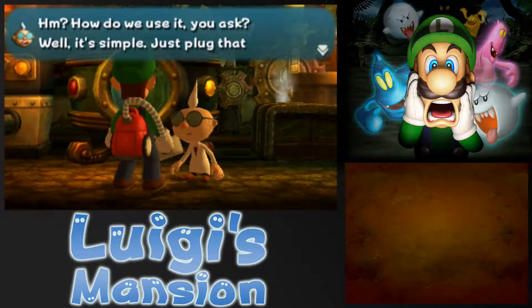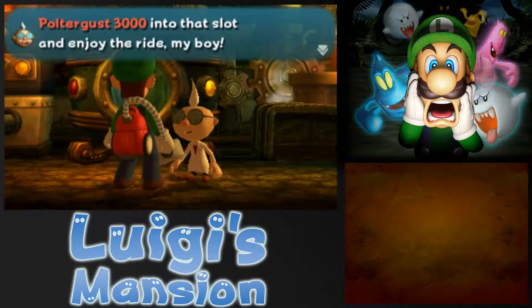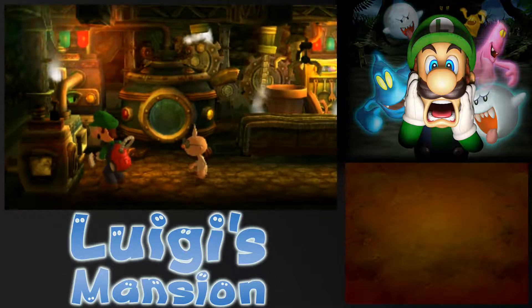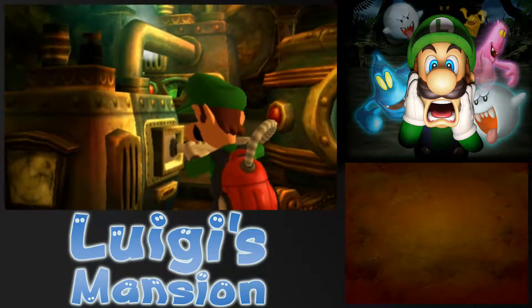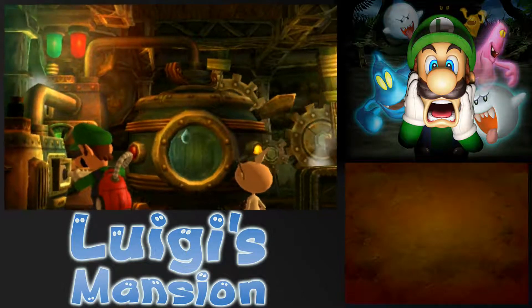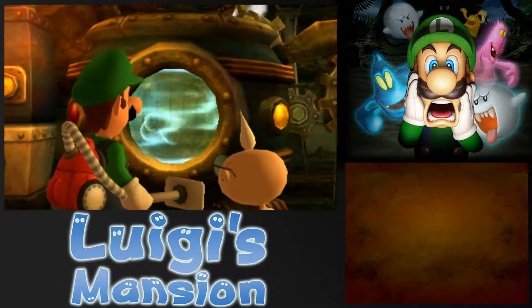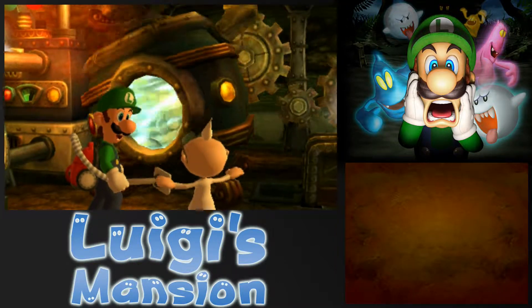How do we use it, you ask? Well, it's simple. Just plug that portrification 3,000 into that slot and enjoy the ride. So right now only three portrification ghosts, one of them being a boss. Let's see how it works.